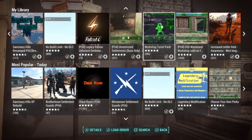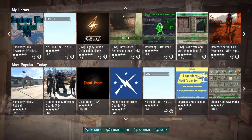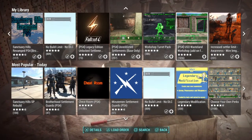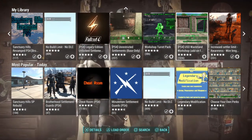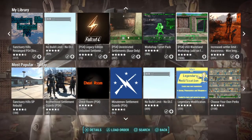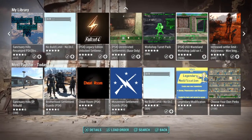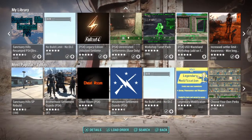Next is the PS4 Unlimited Settlement Objects — Wasteland Workshop mod. You have to first download the Legacy Edition Unlock Settlement mod, then download the USO Wasteland Workshop. Basically it adds extra stuff to the Wasteland Workshop so you can build more than what's in the base game — more doors, barn pieces, walls, and stuff like that. It's extra building content.